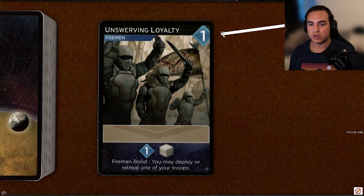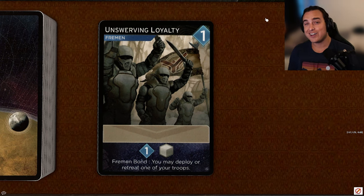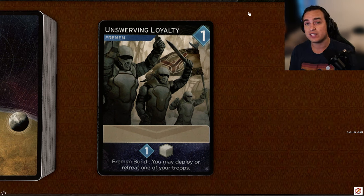Next up, Unswerving Loyalty, another one-cost card. It is a Fremen allied card with no agent access. It reveals for one persuasion, one troop, and if you have Fremen bond, you can deploy or retreat one troop from combat. I don't think this one is that good. It is a lot harder in Uprising to get passive troops, so you do have to be more passive with combats — if you're diving in over and over again, your garrison runs out quickly. Getting the troop isn't nothing, but overall I don't think it's that great. I'll give this card a D.